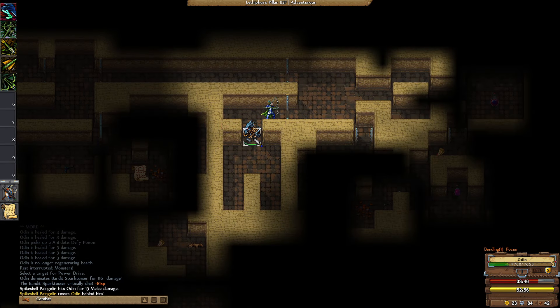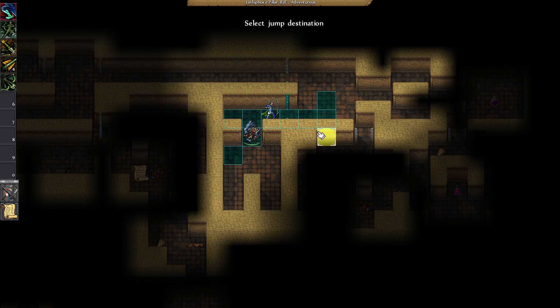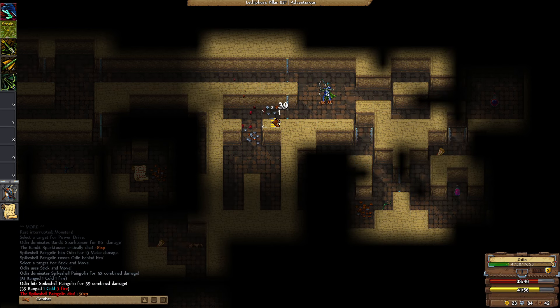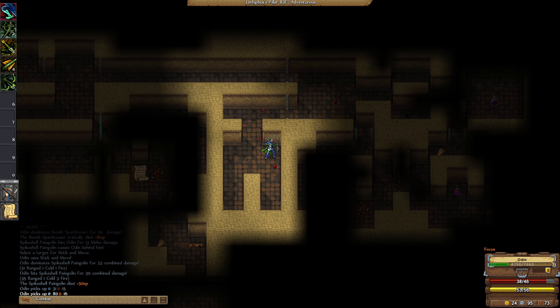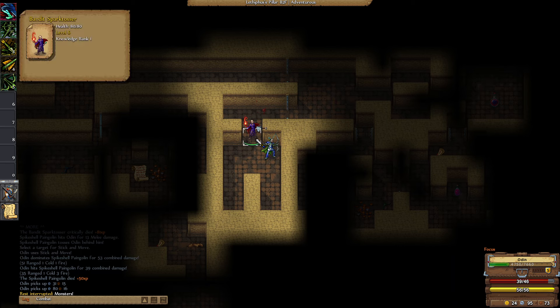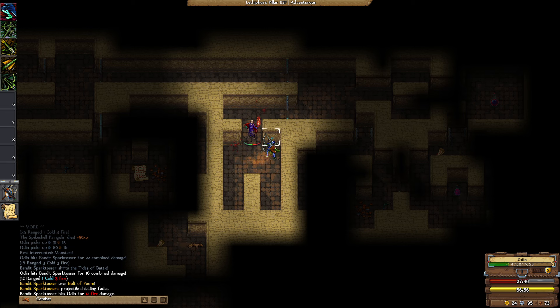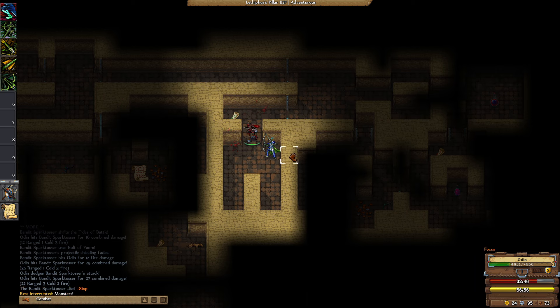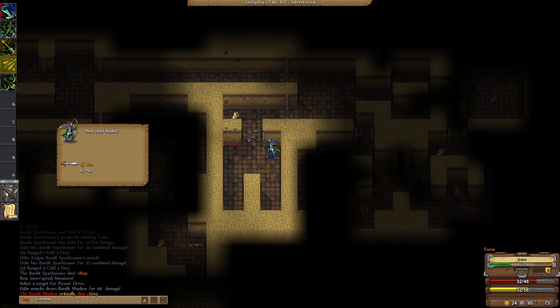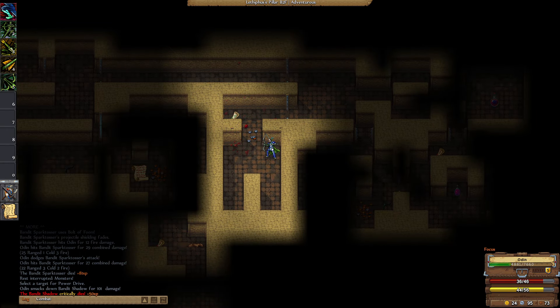There's the pangolin. How much damage did he do? 13 — that's not terrible. That was a crit again right there. Two steps forward, one step back — we've got to rest again. And another one of these guys. I don't think we need to use the power drive on him. He's only doing 12. I should have just used it because we're going to have to rest one way or the other, either to get the health back or the stamina. They just will not leave me alone here.